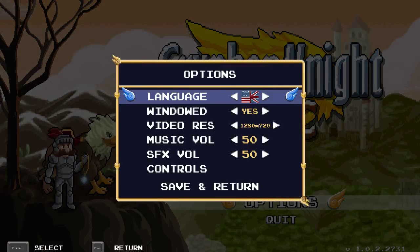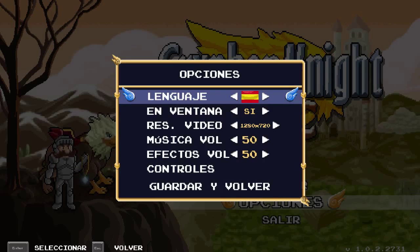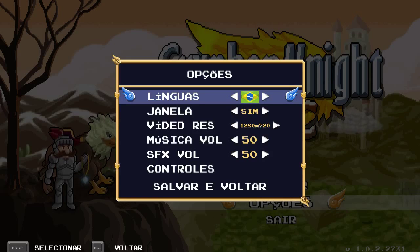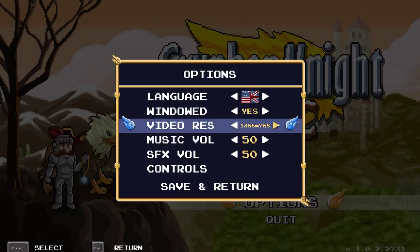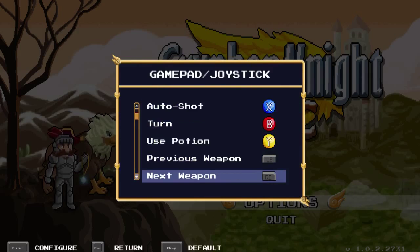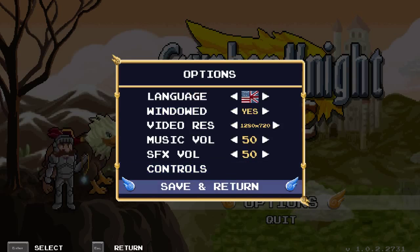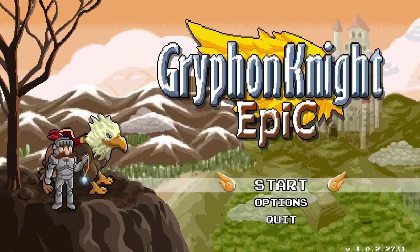Let's get into it, but first I want to show off the options. We've got language select — you can have English, and what looks like Brazilian Portuguese and Spanish. Then windowed video resolution, which goes all the way up to 2560 by 1440, which is pretty impressive, with a minimum of 800 by 450. Music volume, I've got at 50. Controls: you can configure your gamepad or joystick. There's a fair amount of controls to mess with. I'm going to play with keyboard and no mouse, because I feel more comfortable using a keyboard for this.